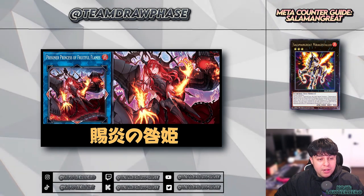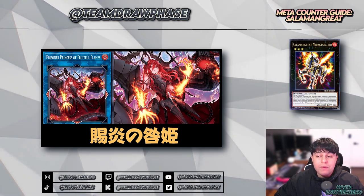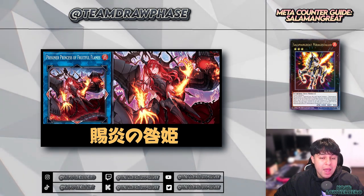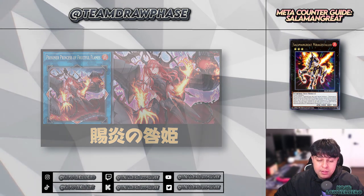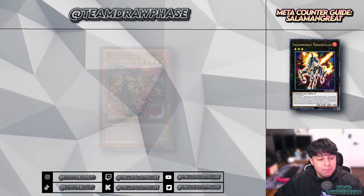We're talking about this princess here, who is inherent support to fire decks. She special summons a monster that is a fire type from the graveyard to the field, and if it's in the graveyard you can target a fire type monster on your field and pop a monster on your opponent's field to special summon itself from the graveyard as well — very good support to fire decks.